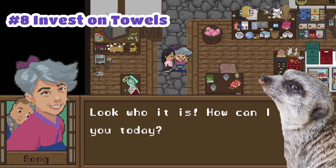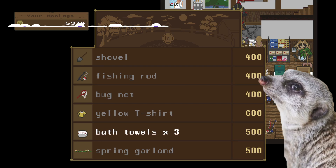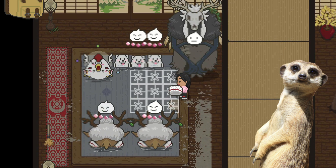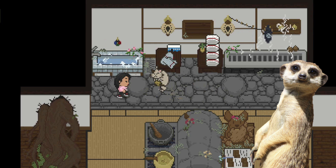Number 8. You might also want to invest in more towels whenever you unlock more baths. This way, you can cater to more spirits and you wouldn't have to go back and forth too much with washing and drying your towels.